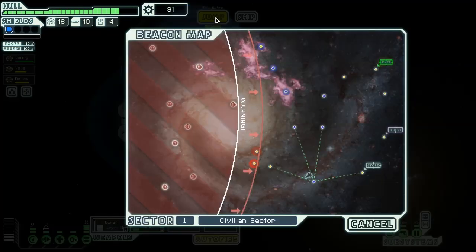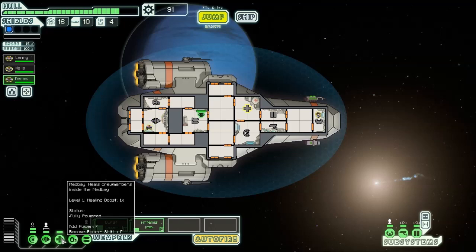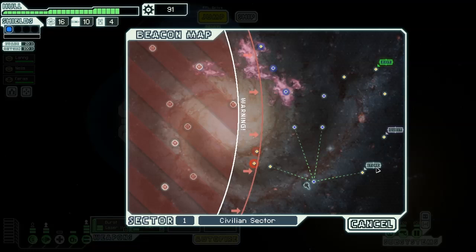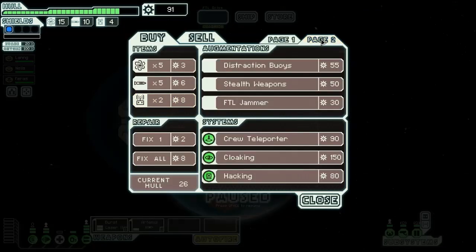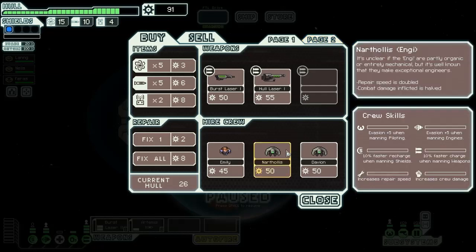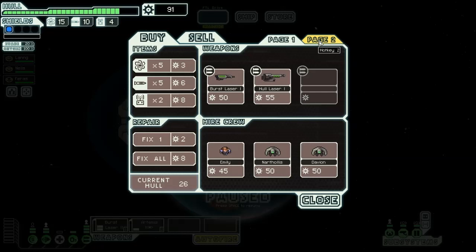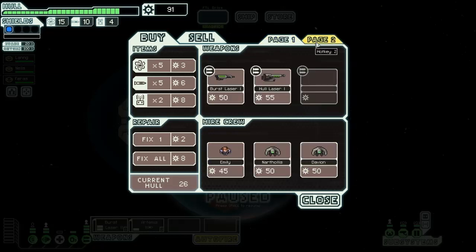There just so happens to be a store. Having 90 scrap is pretty good for Sector 1 getting to a store. You'll notice I'm just changing my power around — you don't need the med bay unless you're actually using it, so usually you'll keep it off. Here we are at the store, there's two pages. They've got some lasers that aren't quite as good as ours. An NG might be nice to have — an NG does half damage when fighting boarders or boarding, but repairs at double speed. He's also really useful for a lot of events that pop up as a blue option, which is one of the best reasons to have an NG. On the other page we have hacking, which is new in Advanced Edition, and a teleporter as well as some other items.